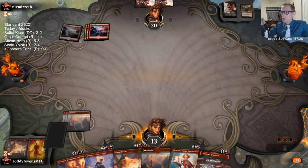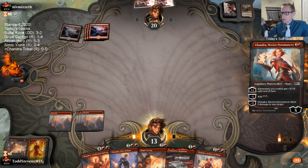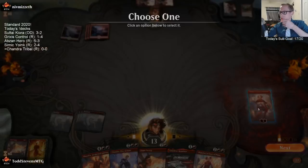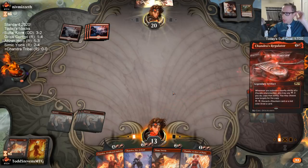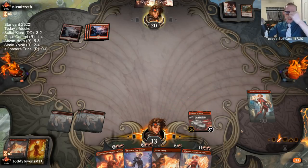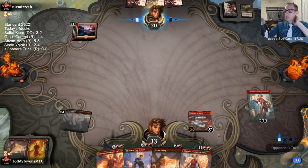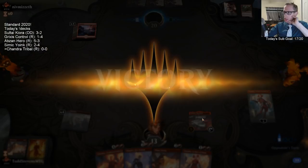We got the four-for-one. We're down to seven life, but we're still doing okay. Playing Novice Pyromancer now so we can get Regulator in play as well. If we draw a land, we have lethal next turn — we can attack for 20. We have both Chandras and the Regulator.